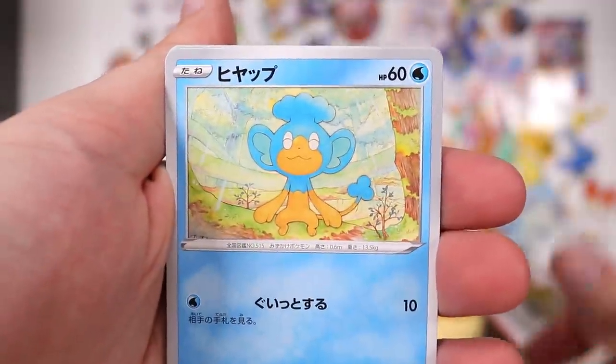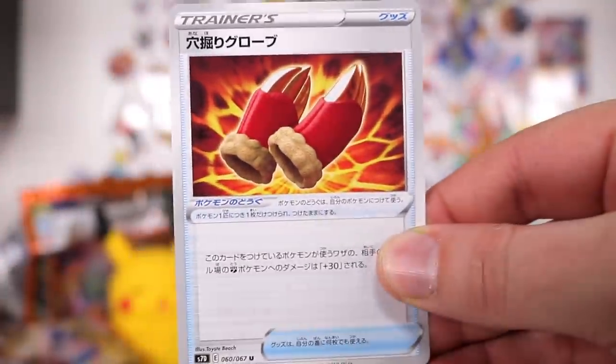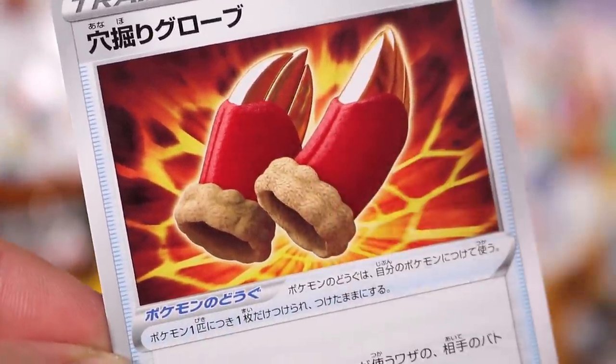I'm glad I got to see that Wobbuffet though. We've got Copycat and, well, something we haven't seen. We haven't seen that, right? It's not holo, but it's another new pair of gloves, some sort of claws — they look comfy to wear though.